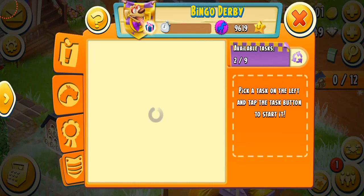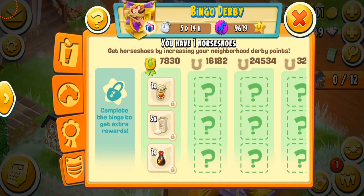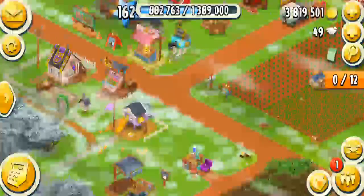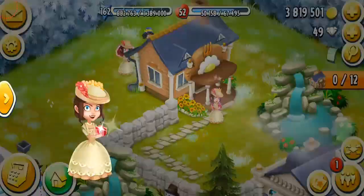We are currently on fourth position and we have collected 9,000 derby points, which is awesome. This is our bingo board — pretty challenging. We have a lot of town tasks, the town visitor tasks, a lot of harvesting tasks, and only two prediction tasks. I'm currently doing the bed and breakfast town task where I have to serve 12 town visitors.